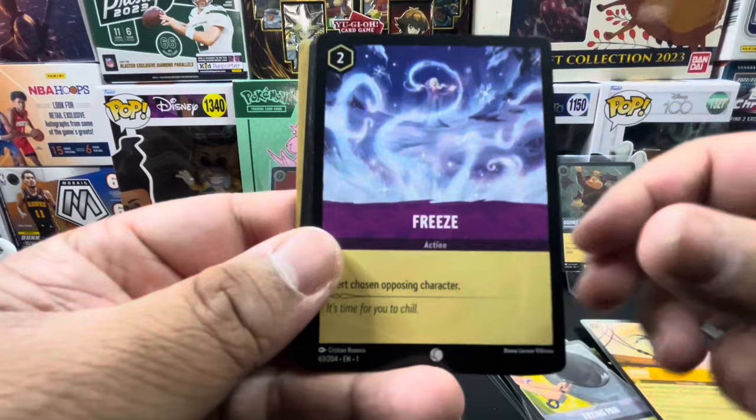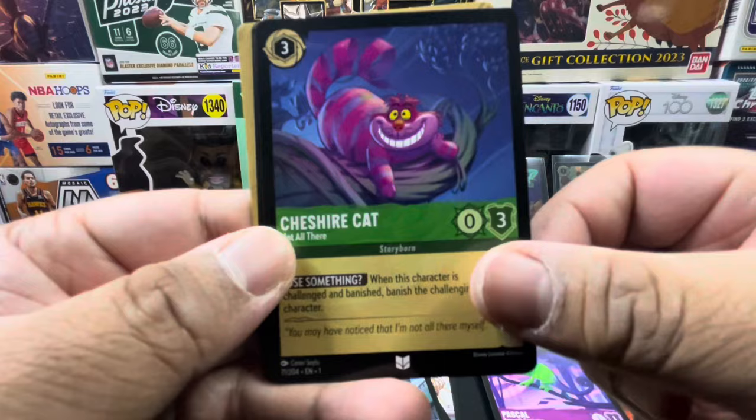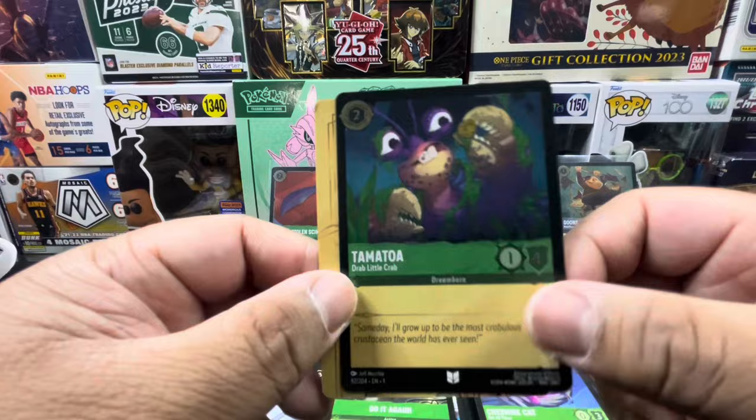Pack five pulls: Goofy, Hey Hey, Freeze, Vicious Betrayal, Donald Duck, Kristoff, Tigger, Pascal, Cheshire Cat, Do It Again, Hans, and a holo Tamatoa!